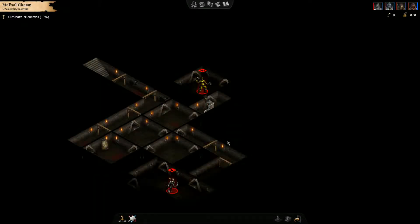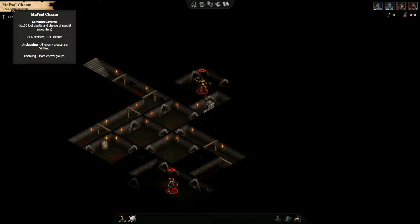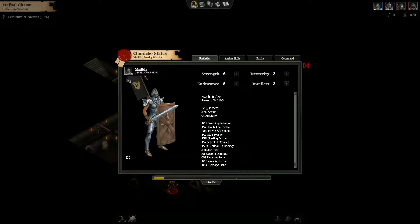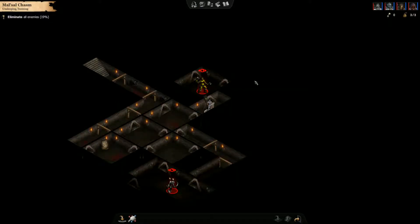Hello, and welcome back to Godfall with me, Time and Tactics. We are at the Malsal Chasm dungeon, and we've explored 24%, 19% cleared. Our goal is to eliminate all the enemies here. Haven't done that just yet, but we are in good shape. Last time I think we gained a level here — we're level 3 now. That's going to help us out.